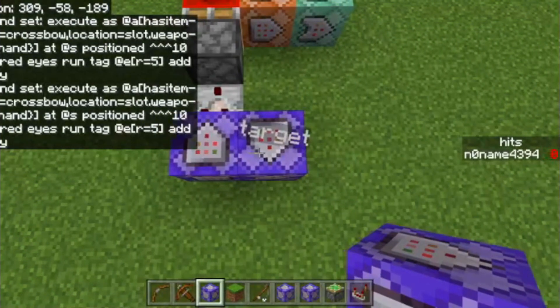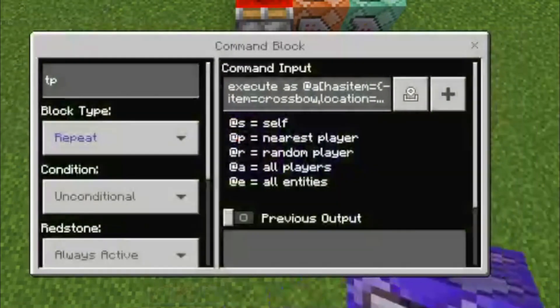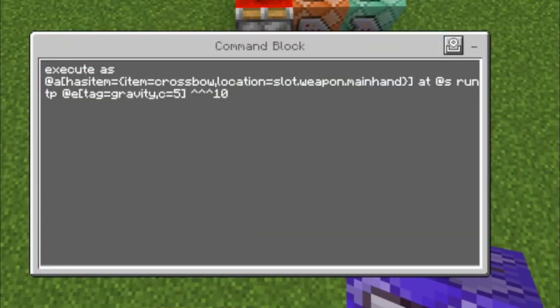So if anything has the tag 'gravity', we're going to pull it towards the player.